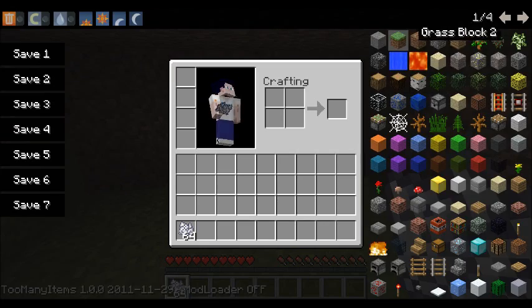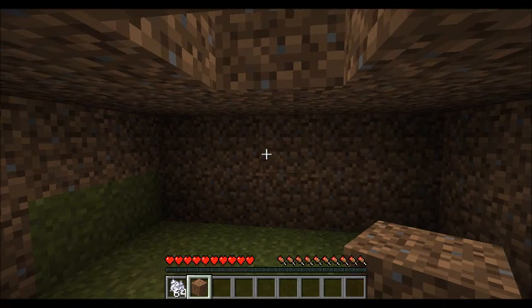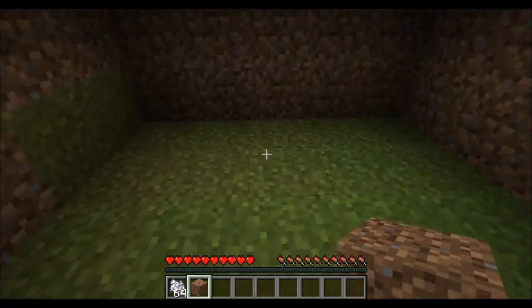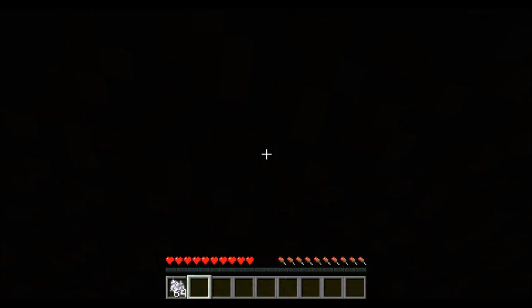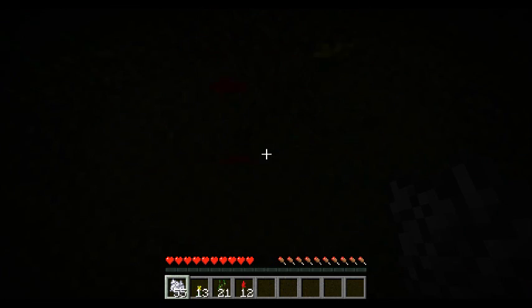I need one more dirt actually to close the top. So as you know, going around collecting flowers and seeds can be a bit of a pain. But with this, you see you've got this five by five area here — this is the middle. Block off the top, and then keep placing the bone meal on the grass in here. And because it's dark, the plants do not grow.